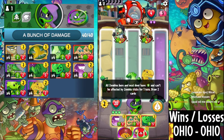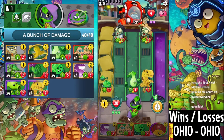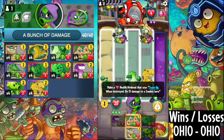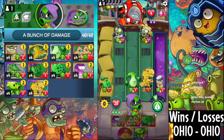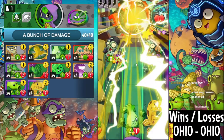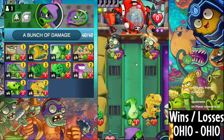All the zombies here in next turn have zero — can't be affected by zombie tricks for one turn. Get rekt. And what is this? One health hothead that says team up with destroy — okay, so it's the same thing. And then now we just simply do this. Deface. GG's. Easy.